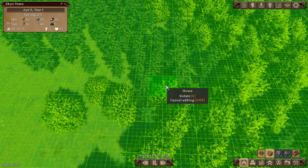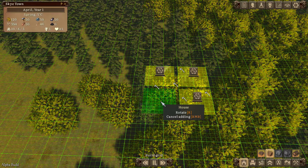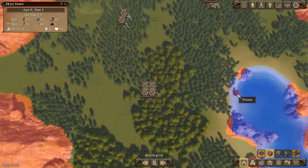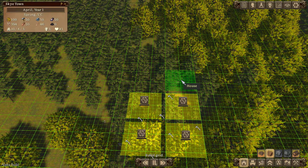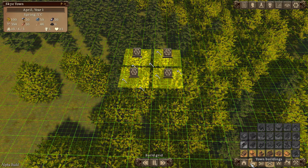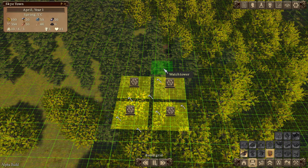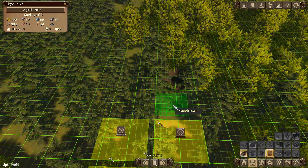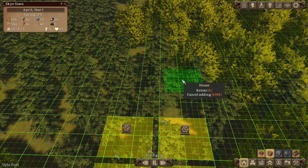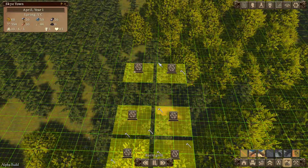Let's do six houses to get us started. I should switch to the build grid so I can see more easily. The reason I paused is because there's a town building called the Watchtower which provides security - I want to make sure everything's fitting within the radius. So I'll put the watchtower there, and two houses there and there.